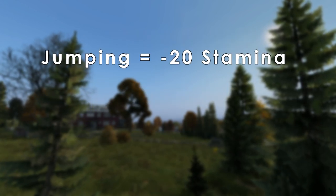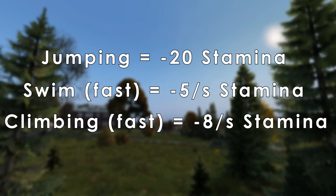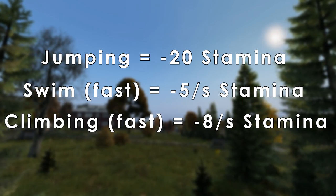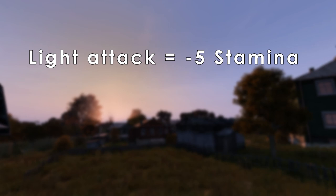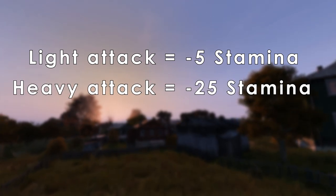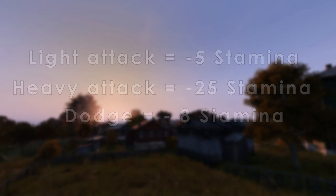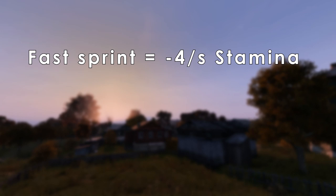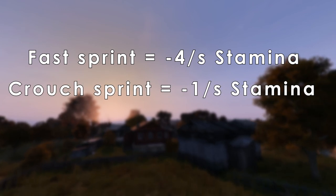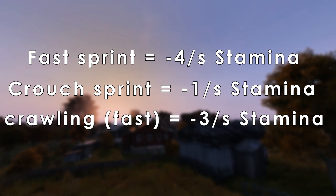You lose 20 stamina for jumping, 5 stamina a second while fast swimming, and 8 stamina a second while fast climbing. You lose 5 stamina for a light attack, 25 for a heavy attack, and 8 for a dodge. You lose 4 per second when fast sprinting, 1 per second while crouch sprinting, and 3 per second while fast crawling.